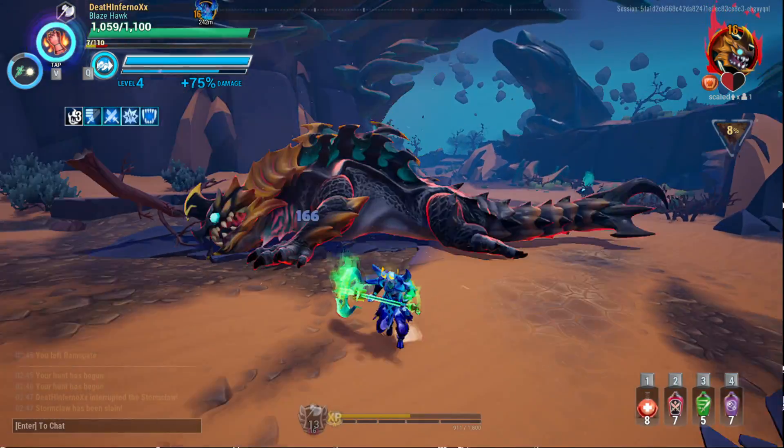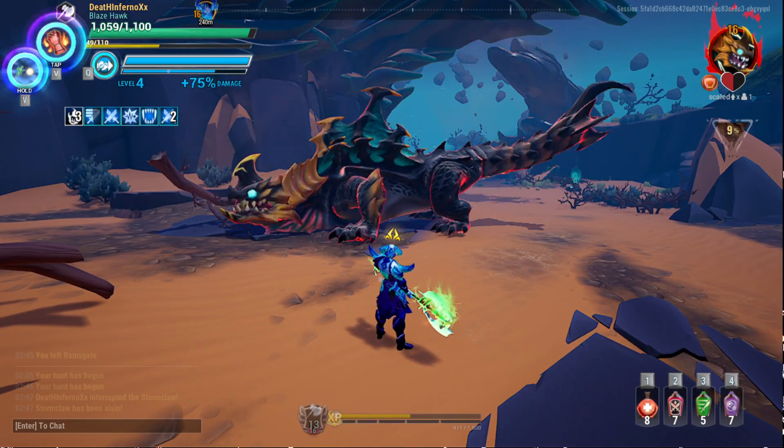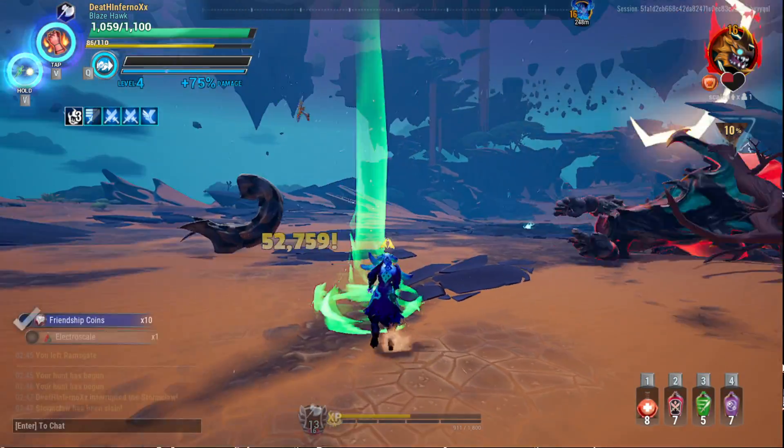Do I have Tenetius here? I don't think I do. So let's not take the potion because we don't need it — we want to hit the tail. Behemoths have very low resistance on the tail, and there we go — 52k.